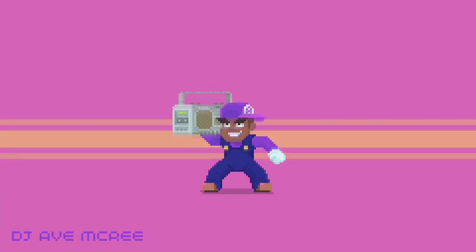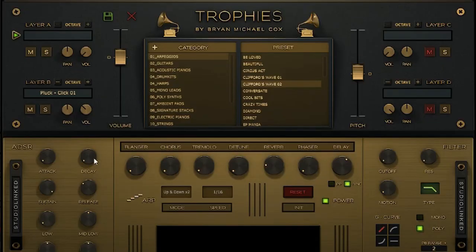What is going on guys? I know it's been a while now. TramTendo! So I return to do a first look video at this VST that's right beside me. It's called Trophies, and it is made by Studio Link and also by the multi-platinum Grammy-winning producer Brian Michael Cox.